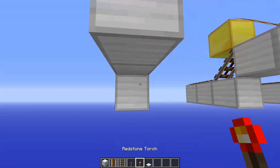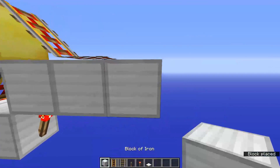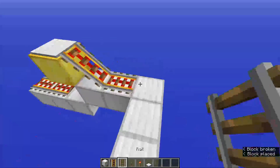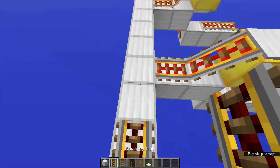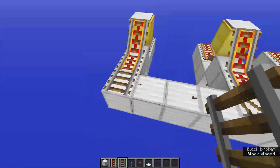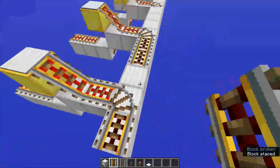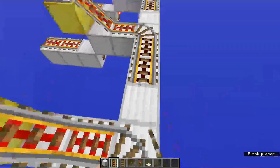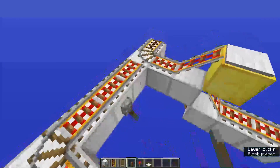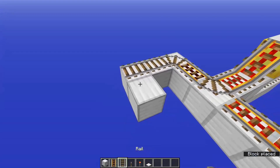Grab some redstone torches and put one torch underneath each one of the rails. Power both of them, then grab your blocks and extend them all the way in front of the first two rails. Grab a regular rail and put it on the end - before you place the last rail, just hook every rail so it faces that way. Grab some power rails, set up some levers and power those rails on all the sides. Then do a little bit of a turn and leave this for now.